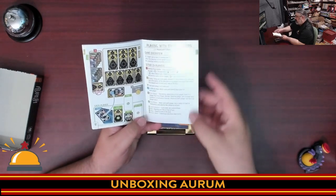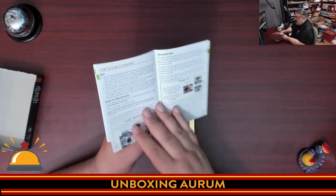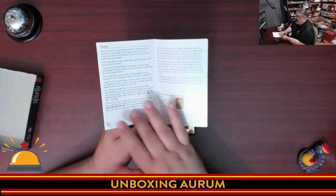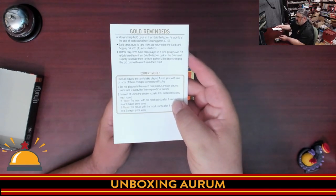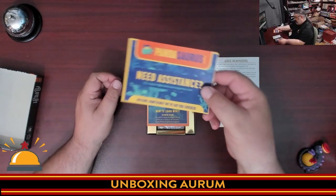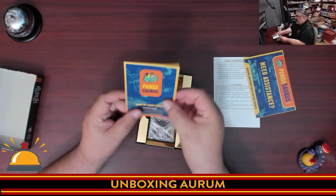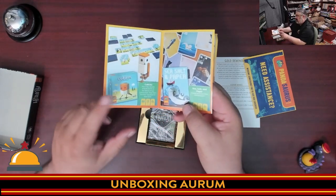Then we have playing with 3 players — a totally separate set of rules for 3 players, which is appreciated that they're split up: how to play, how to take the trick, scoring, starting the next round, end of game, and a summary of terms. Some reminders on the gold cards. Then there's a need-assistance section if you're missing anything, and some promotional materials from Pandasaurus, including showing off some of their other games.